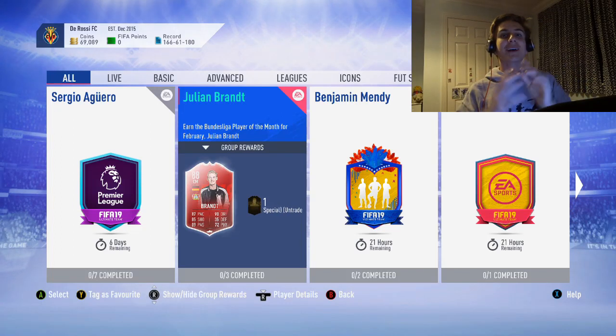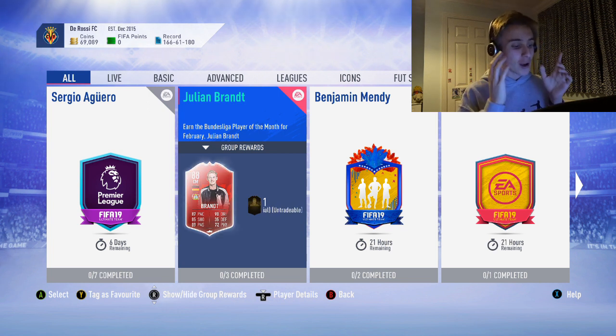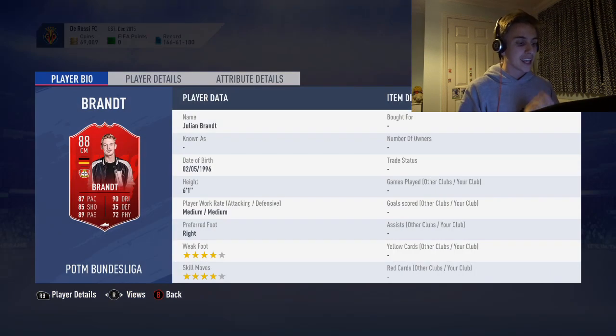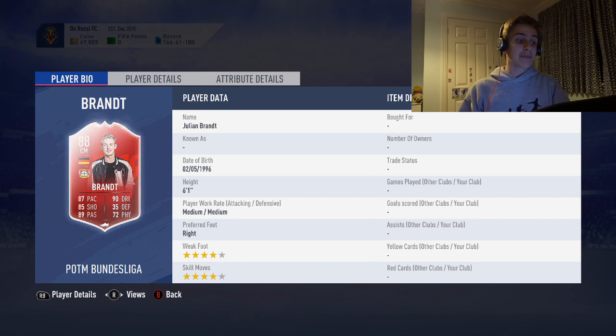What is up guys, Matthew and Navi here, and today I'm going to be showing you the cheapest solution for the new Player of the Month brand. I am very tempted to get this card — let's take a quick look at it first. It looks like a very nice card indeed: 6 foot 1, 4-star/4-star, 87 pace, 90 dribbling, 85 shooting, 89 passing, and 72 physical. Isn't even that bad for an 88-rated card.